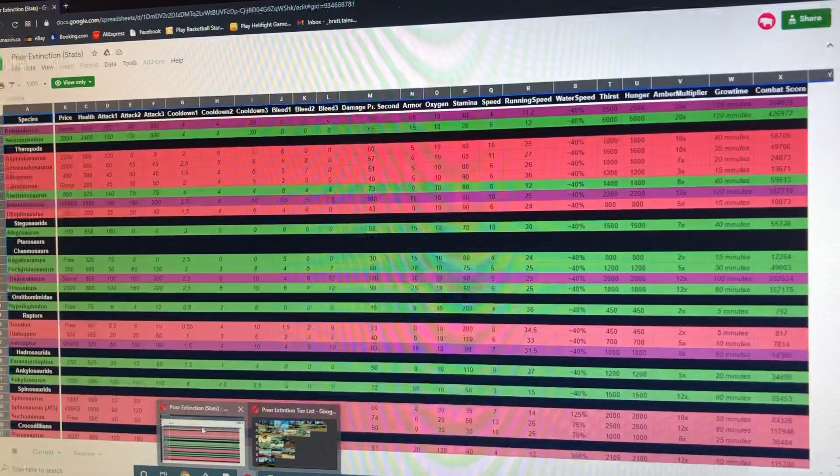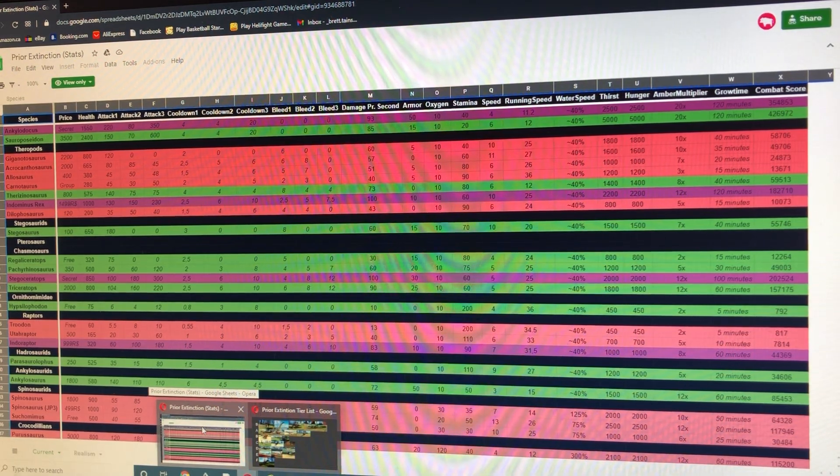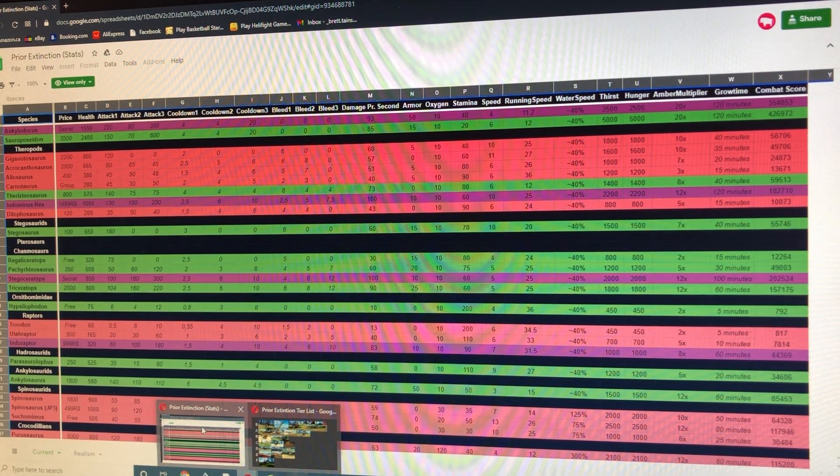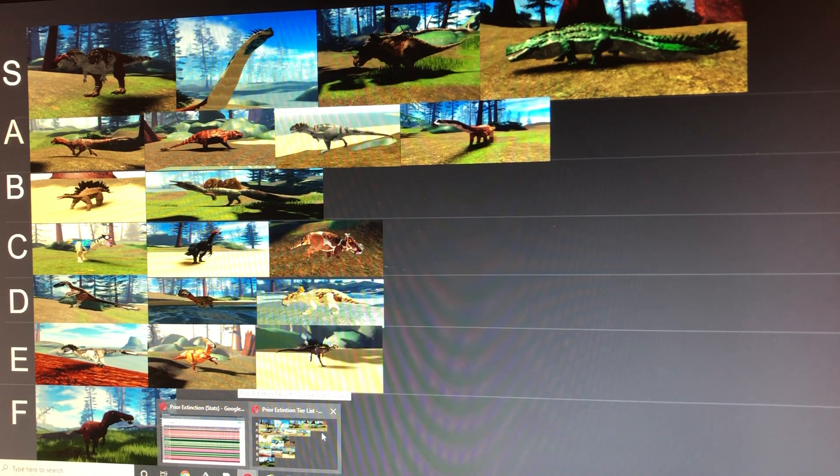Stats for the Reliceratops: 320 health, 75 base damage, 5 bleed which is pretty good for a small herbivore, 15 armor, 80 stamina, and a maximum run speed of 24, which is higher than a few carnivores such as Dilophosaurus, and sometimes Giganotosaurus is slower.